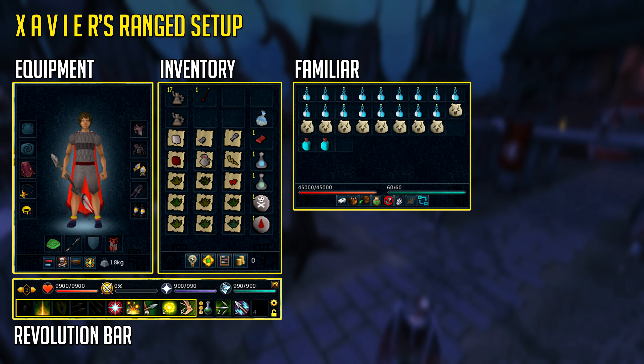His ranged setup is pretty similar to his magic setup except for the fact that he's actually using tier 80 gear being animal core zamrak instead of using Thor armadil. Again if you guys are curious, his ranged bar is on screen now if you want to use the exact same bar he was using.